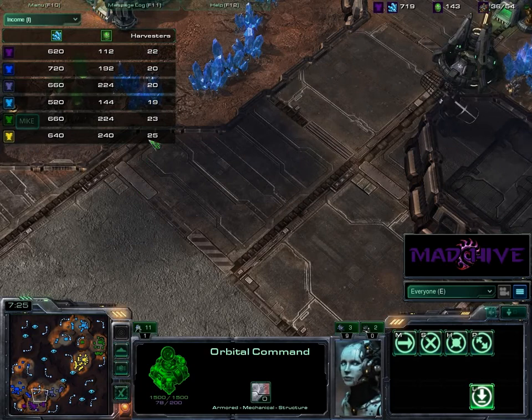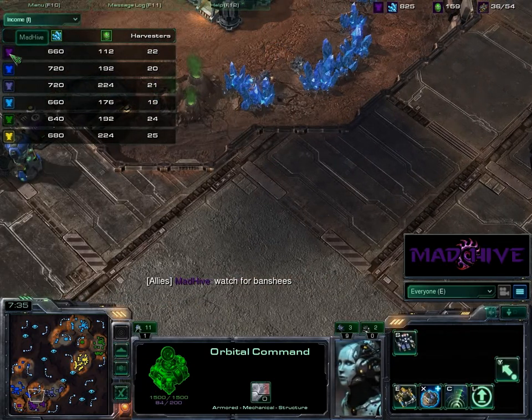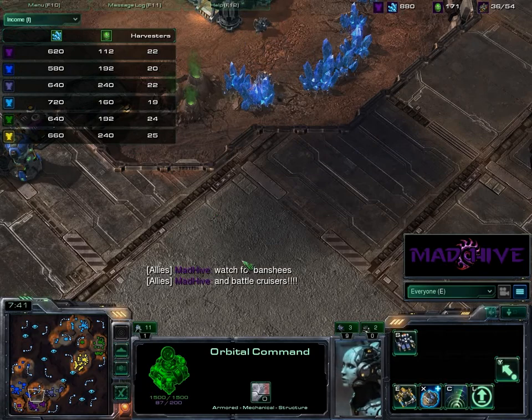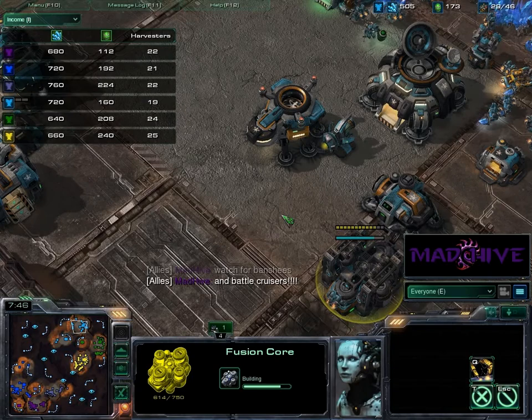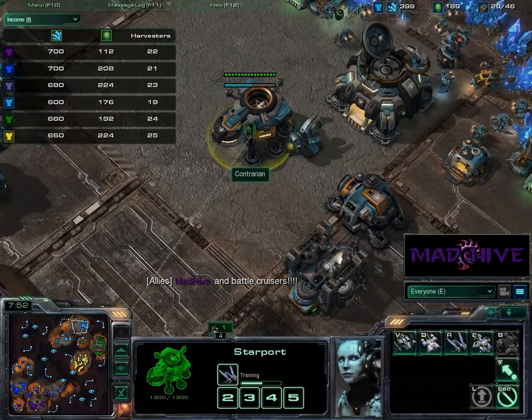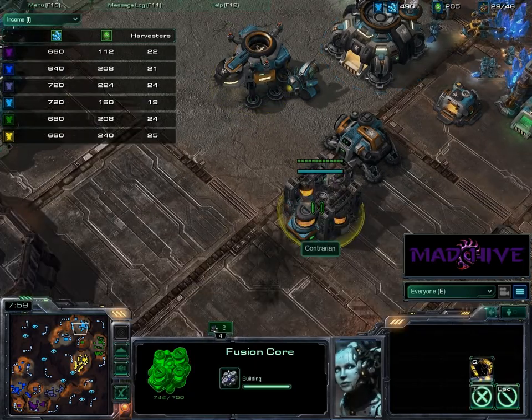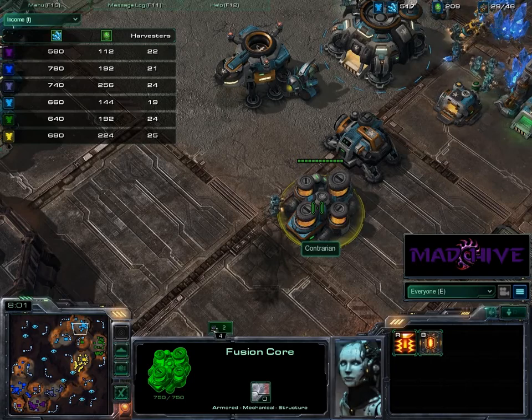Let me check the income tab. Mike's got the best economy going right now with 25 workers, Spartan at 24. I'm leading my group at 22 — I'm usually behind in workers, which is stupid because I know workers are important. And it looks like there is a fusion core going. I scanned his base and saw the tech lab starport, thinking maybe banshee play, but then I saw the fusion core — so I know battlecruisers are coming.